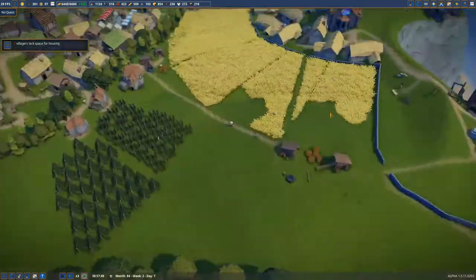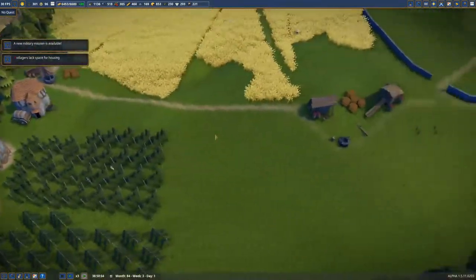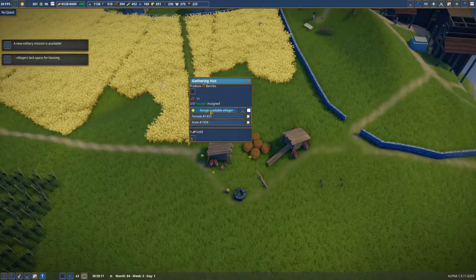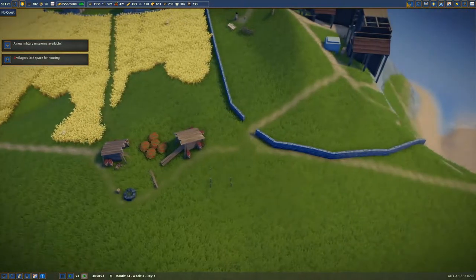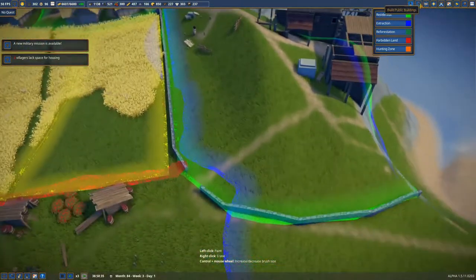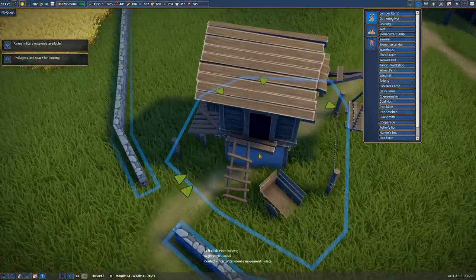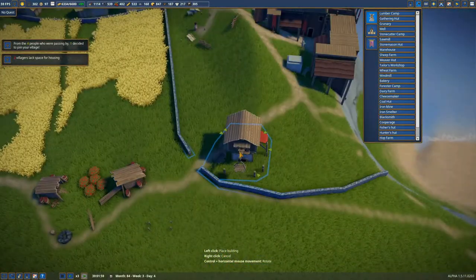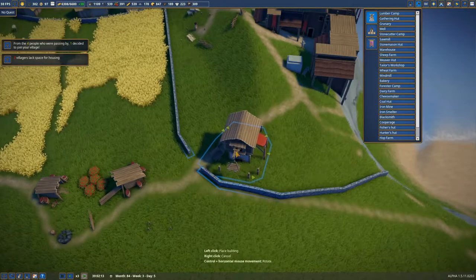Alright, so that's happening. I am enjoying that this road seems to be getting used. Do we have any unemployed people? Oh, we surely do, honey. We surely do. That means we are going to have people living here soon. We could actually even shove a granary in here — so let's just put it like this. Sure, why not?